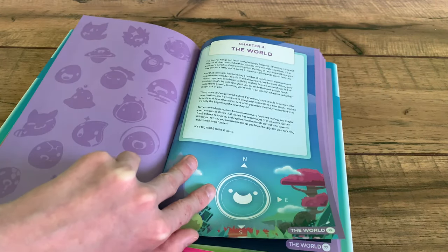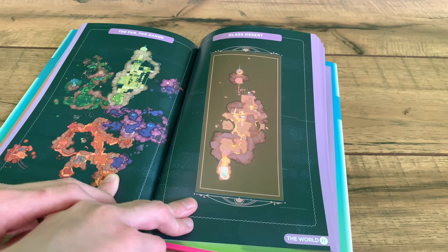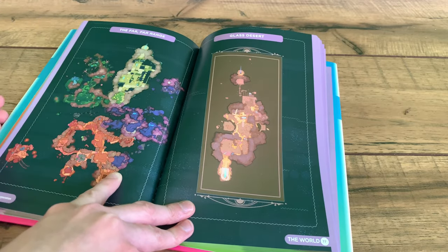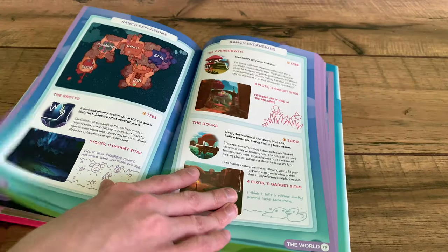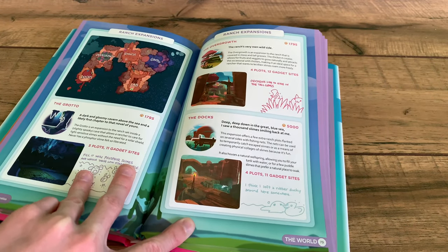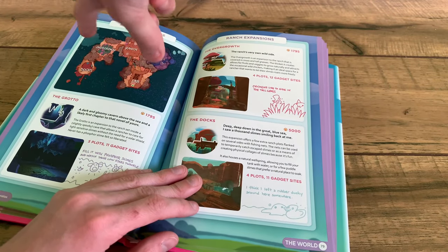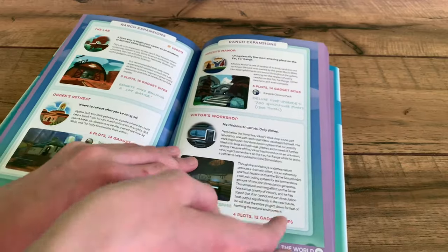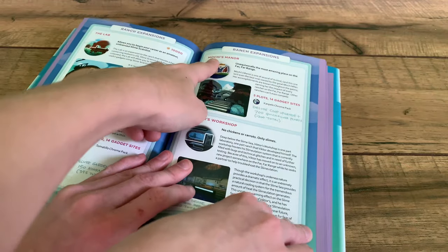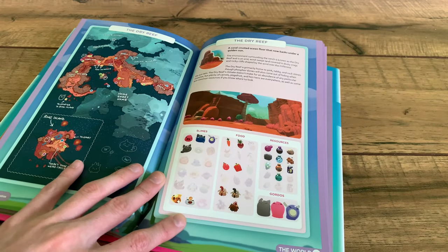Moving on to Chapter 4, The World — the final chapter. It shows a map of the Far, Far Range and the Glass Desert. There are the Ranch Expansions, which include the Grotto, the Lab, the Overgrowth, the Docks, and of course the Ranch. We've got all of the stuff talking about those areas. We have Ogden's Retreat, Mochi's Manor, and Victor's Forkshop. And the Dry Reef, of course.